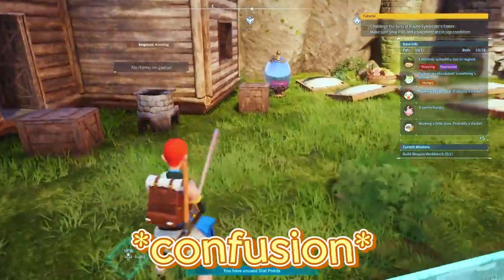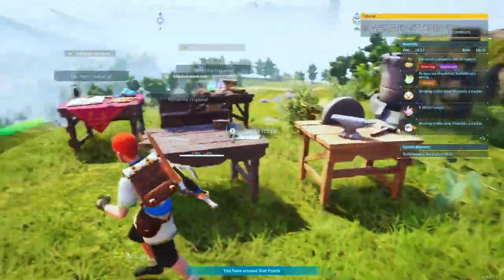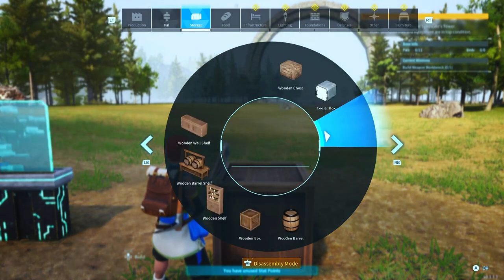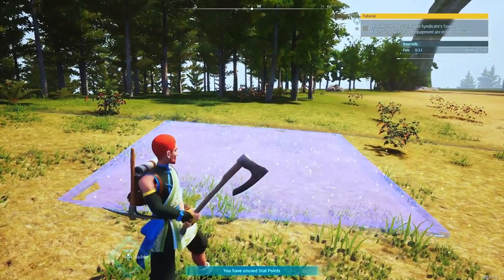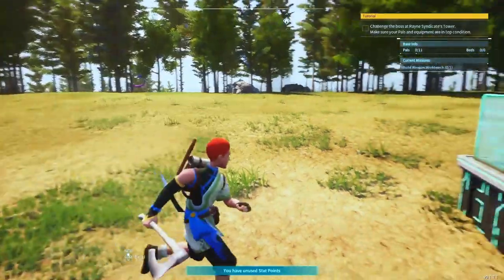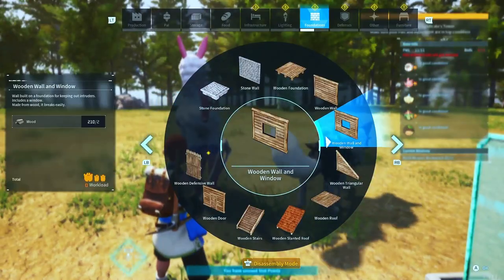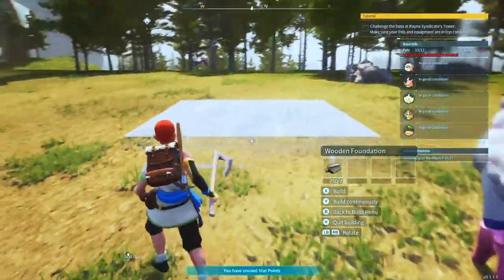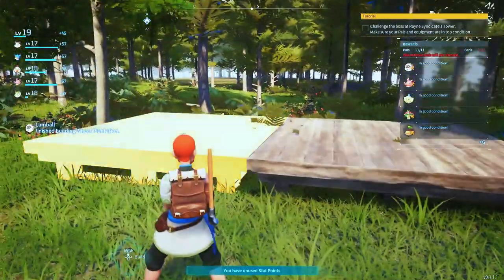I'm going to leave resources here of course. First things first for our base — where is the main base farm going to be? I think here. Over here we'll have our farm. Screw it, we're just gonna put some pals on because I need them building.